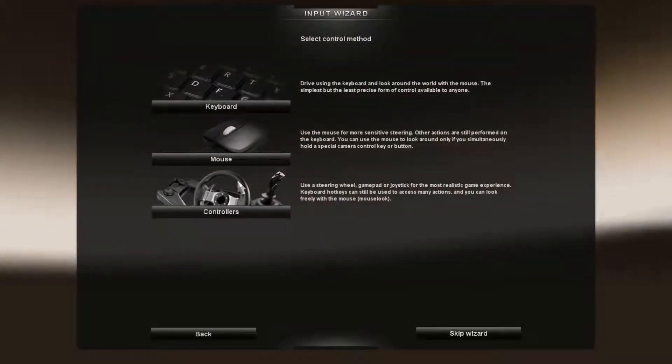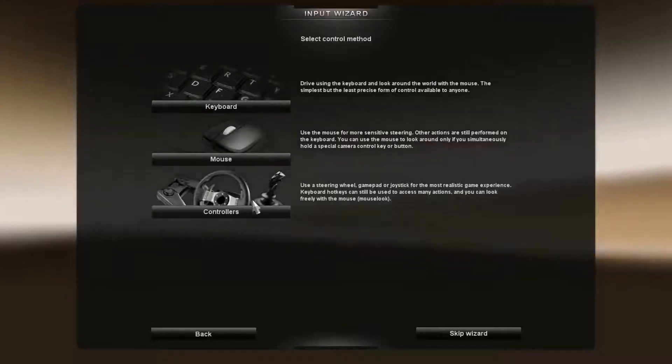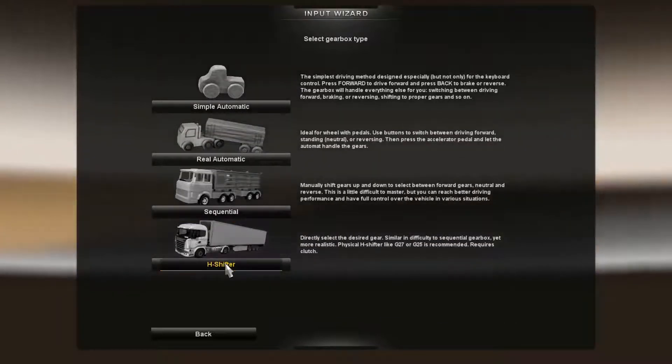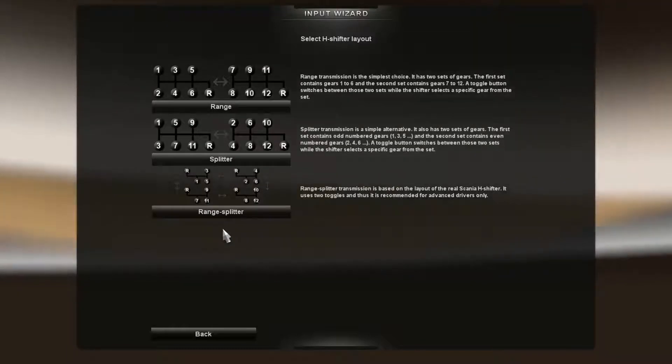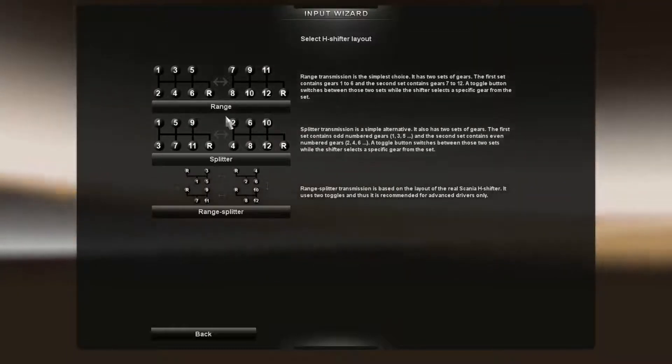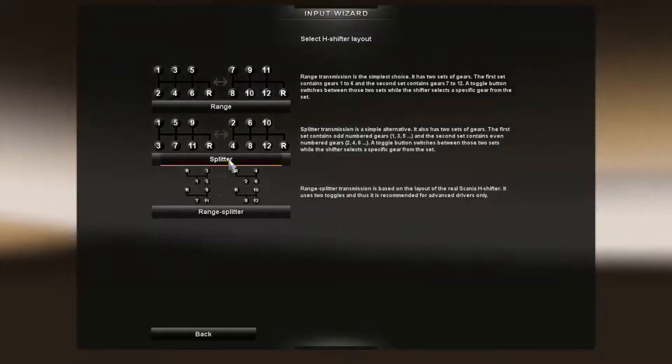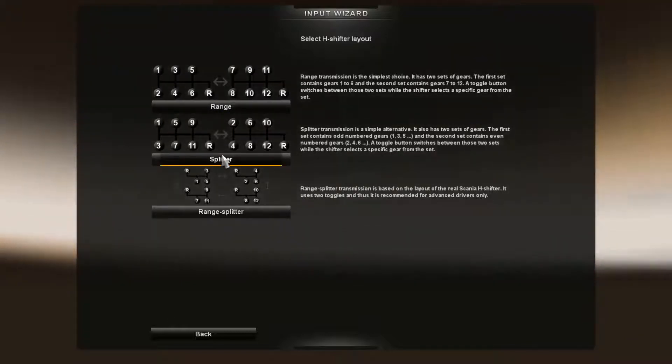So yes, for controllers I am using the G27 wheel. As you can see in the picture it does show a G27. For the H-shifter, we are going to be using the H-shifter to make it much better to drive. There's range mode which is the normal 1-2-3-4 H-pattern, and there's a splitter which goes 1-3-5. I'm going to be using the splitter.